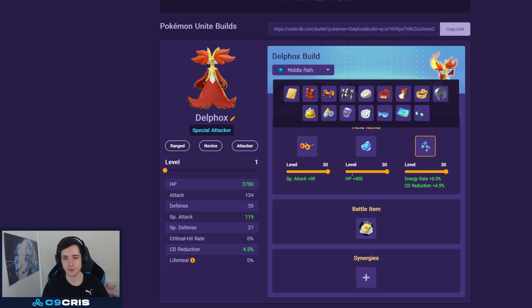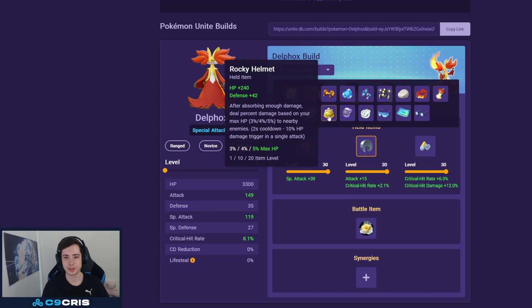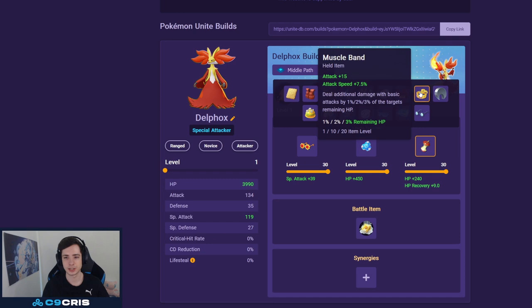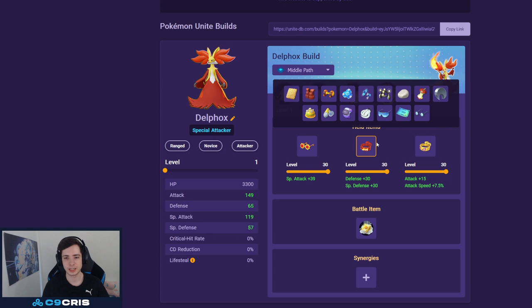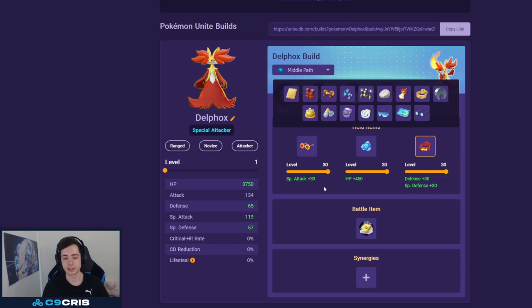I've also tried Double Glasses and Muscle Band — you can pretty much just play your style. I also tried Razor Claw and Scope Lens for the full crit build. But I think the most consistent thing for now is Choice Specs with Buddy Barrier and Focus Band, and that's what I'd recommend. If you're jungling, you can also go Muscle Band for faster jungle clear. For the battle item, Eject Button is probably the best you can run.